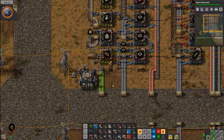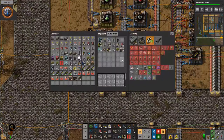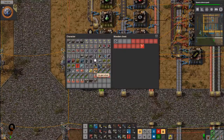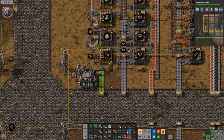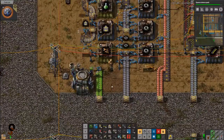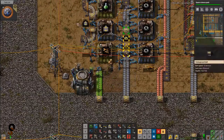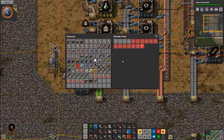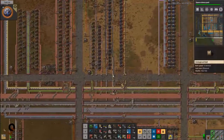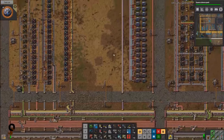It's coming along — it's using up green circuits, iron plates, and iron gears just like it's supposed to. Let's go ahead and hand make some real quick, and then just straight insert those in there. There we go — 20 green science packs. That thing's moving now! Green science packs are on the way.